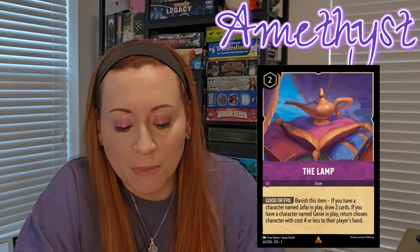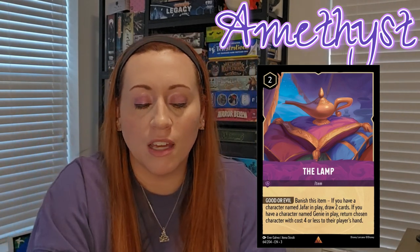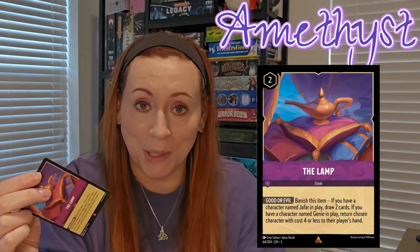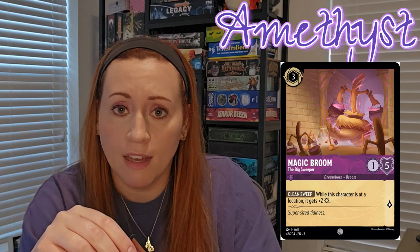You've got the lamp from Aladdin — Good or Evil: banish this item. If you have a character named Jafar in play, draw two cards. If you have a character named Genie in play, return a chosen character with cost four or less to their player's hand. So you can use the lamp with Jafar, which has been a big play, or you can use it with the Genie now. You've also got Flying Carpets with Evasive, Magic Broom, and in previous sets there's Mickey as the Spellcaster whose ability ties into Broom — so this feeds into the Sorcerer deck.